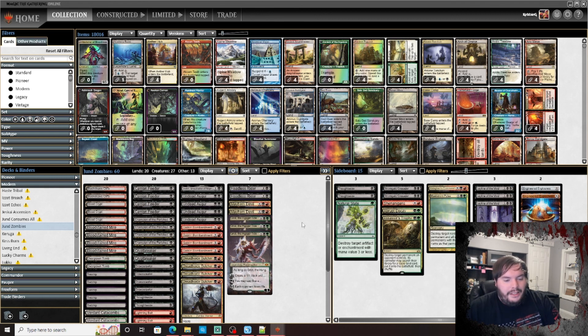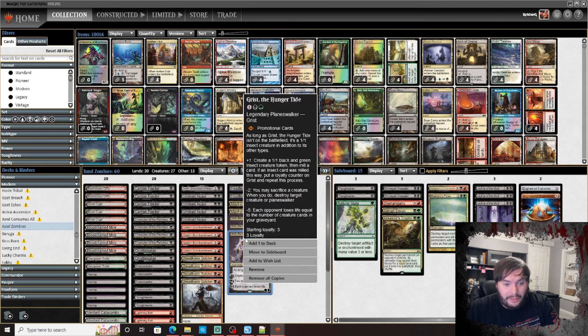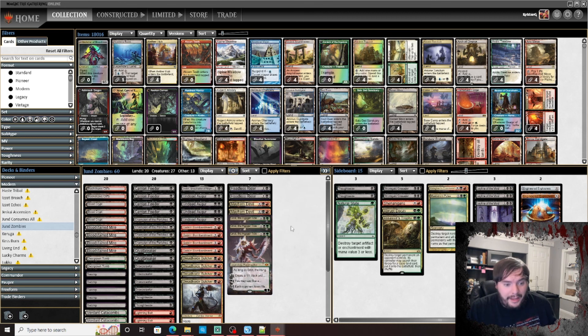Let me know in the comments what I punted on — there's definitely something I could have been more precise on against Amulet, even though we beat him. This deck was awesome. Grist is just a strong card and honestly maybe the centerpiece needed for the tribes of Vampires and Zombies to push them to another caliber. Having a good three-mana planeswalker that answers other planeswalkers — with Gravecrawler we don't really care about sacrificing, so Bombardment put away some games next to Dread Horde Butcher.